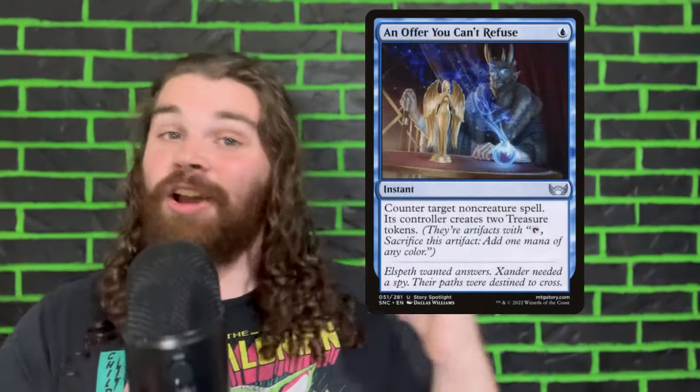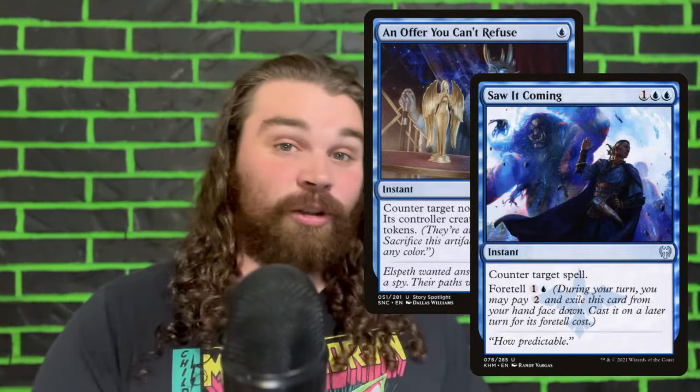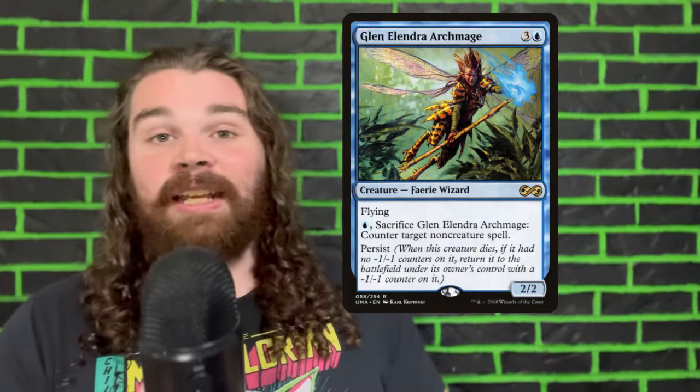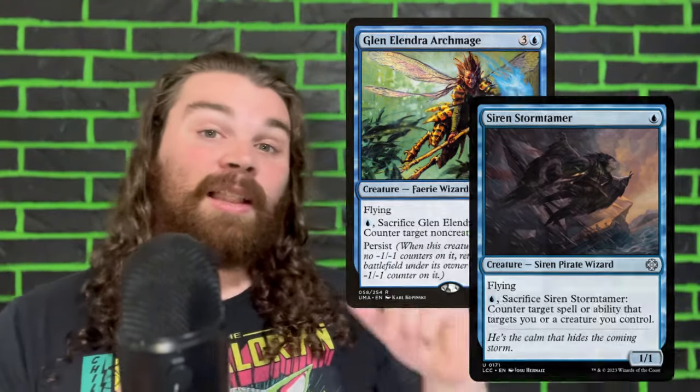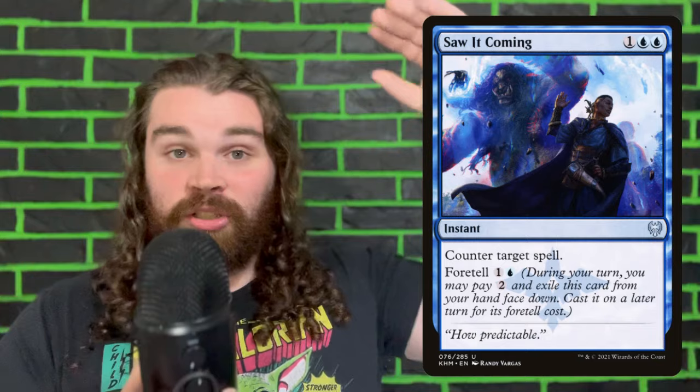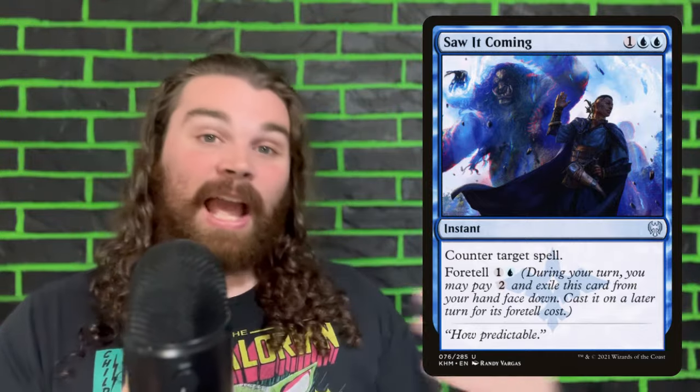The first two things we're going to add are An Offer You Can't Refuse and Saw It Coming. This has historically been a deck that I don't run any counterspells in except for Glenelendra effects and Siren Storm Tamer effects, because cascading into counterspells seems really bad. Why I like Saw It Coming is because it's three CMC, so it dodges any of our important spots — the two and one drops, where our tutors and important cards are. So being at the three spot is fine; we're probably less likely to cascade into it. And additionally, we can foretell it. In a wheel strategy, foretell is pretty strong because we're constantly discarding our hand, so we don't always have access to those counterspells.